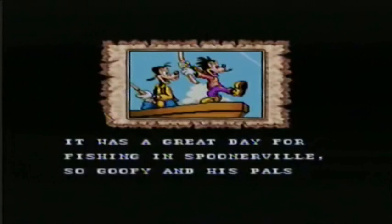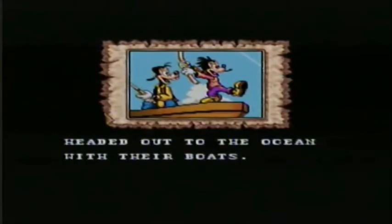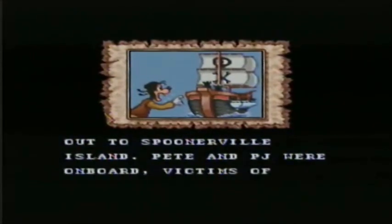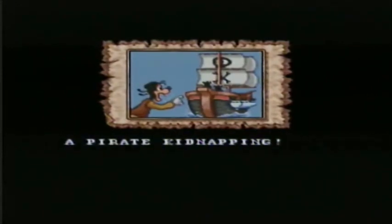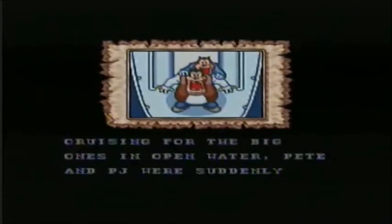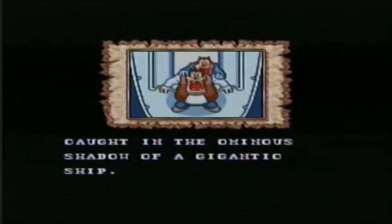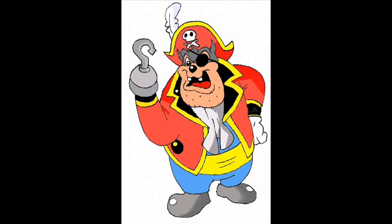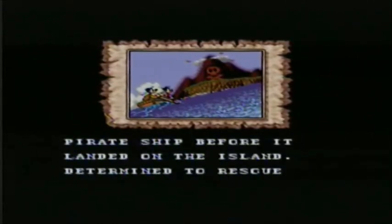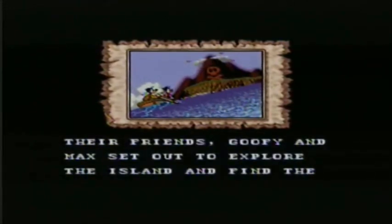The story of Goof Troop starts off on a nice sunny day in Spoonerville, where we see Goofy and Max fishing in the ocean. Out of nowhere, they spot a huge pirate ship sailing away with their friends Pete and PJ on board — they're being kidnapped. The pirates mistook Pete for Keel-Haul Pete, their pirate captain. Being such good neighbors, Goofy and Max head off to chase the pirate ship to a nearby island, which is crawling with pirates, and they set off to rescue their friends.